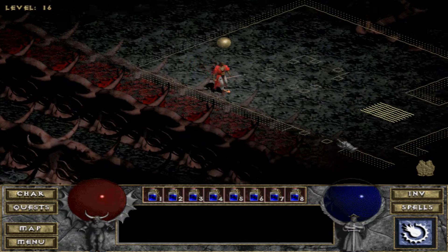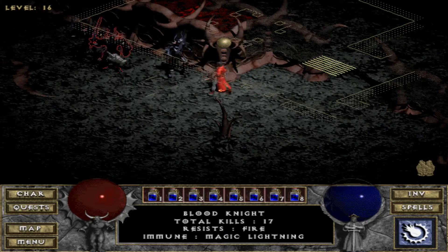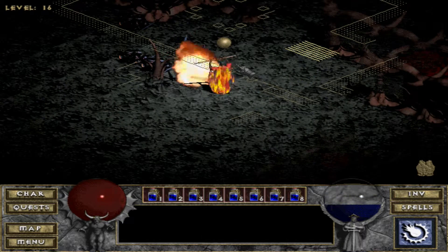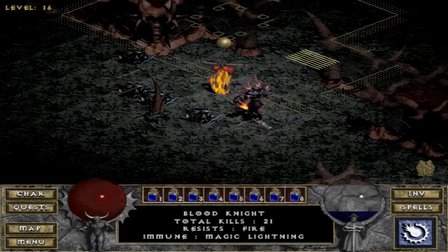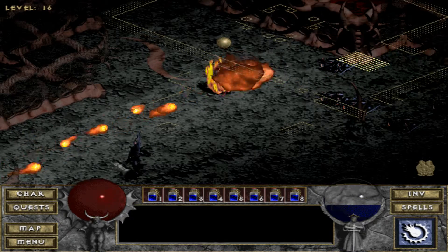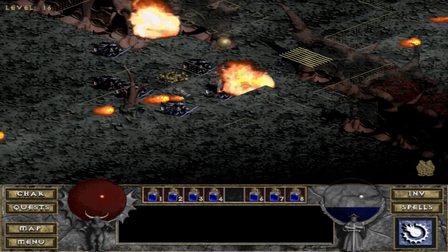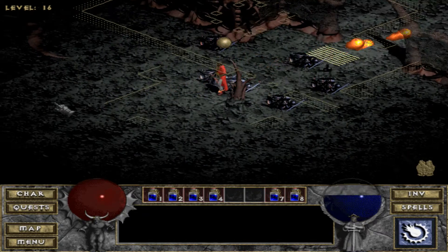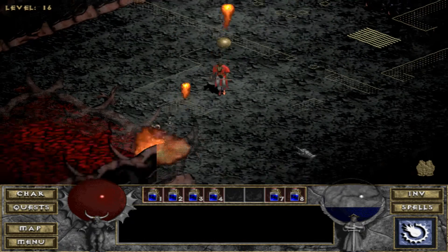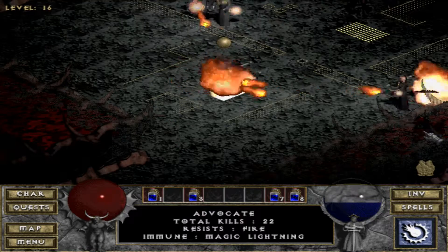Everything seems to be clear over in this corner. Let me head down this way — I'm going to get a bunch of these blood knights. I don't want to get hit by them because I don't want my stuff to break. Let me just throw a barrage of fireballs down there, hopefully kill some stuff. Doesn't look like I killed many — got a few though. God, that is a lot of them.